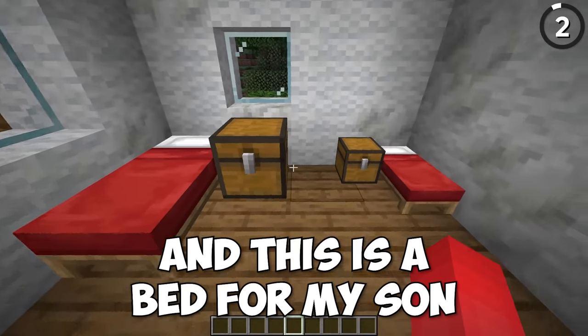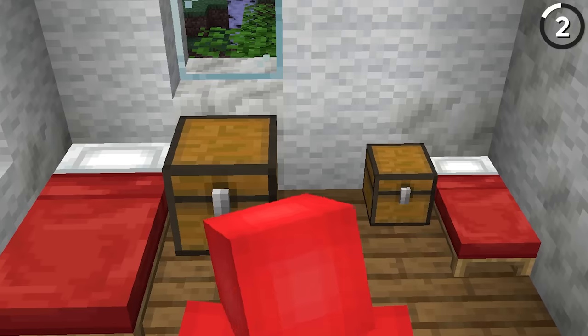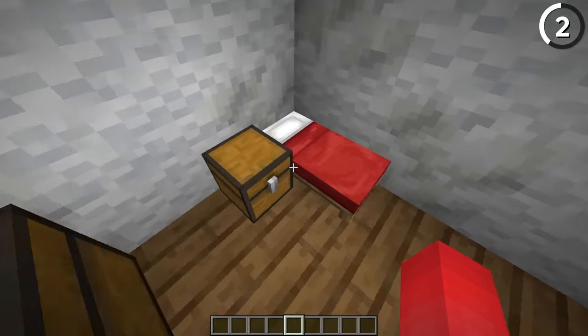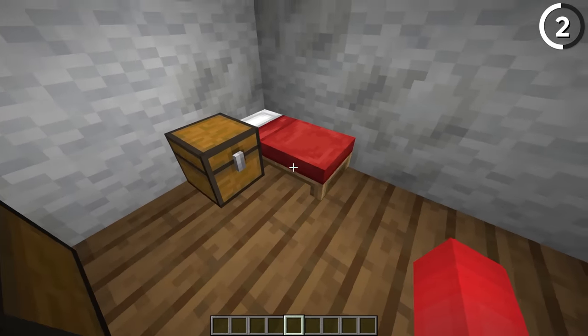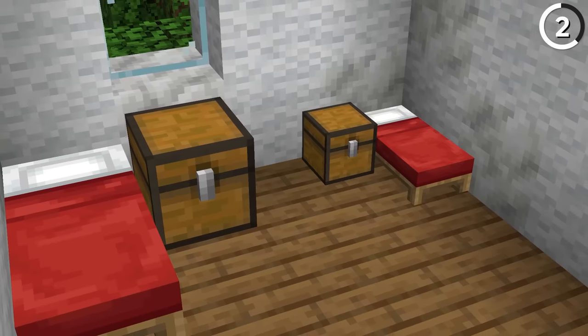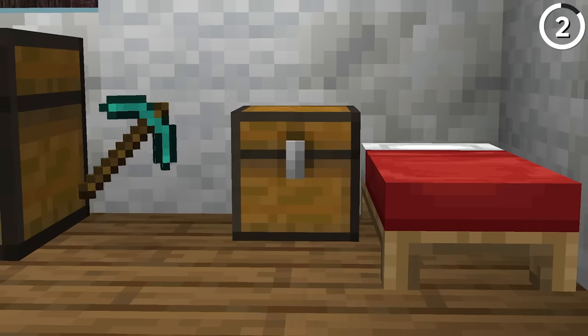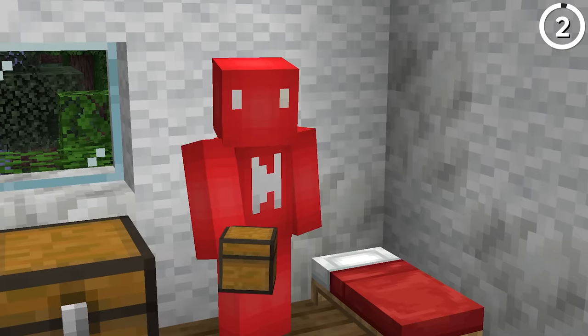This is a bed for me, and this is a bed for my son — or it sure looks like that. Because by using some sneaky armor stands like this, we can shrink down our regular items to a much more manageable size. And with just that, we'll have ourselves a child-sized bed and a child-sized chest to keep all their items. Just don't try to open it up, or the illusion will fall apart.